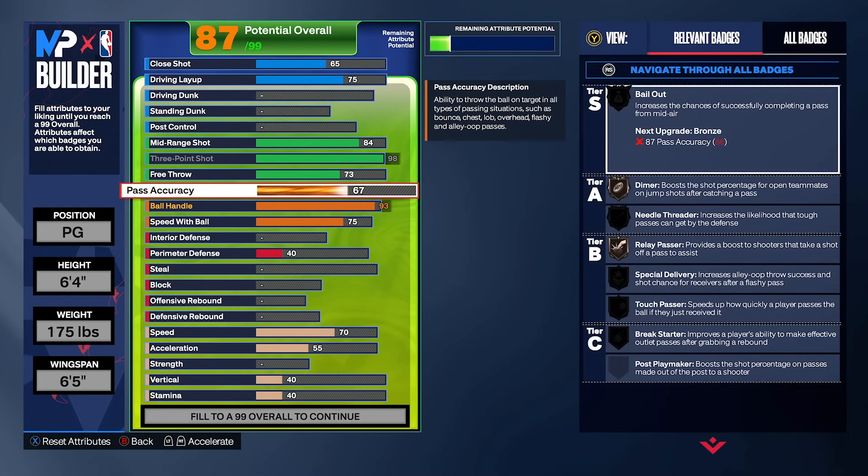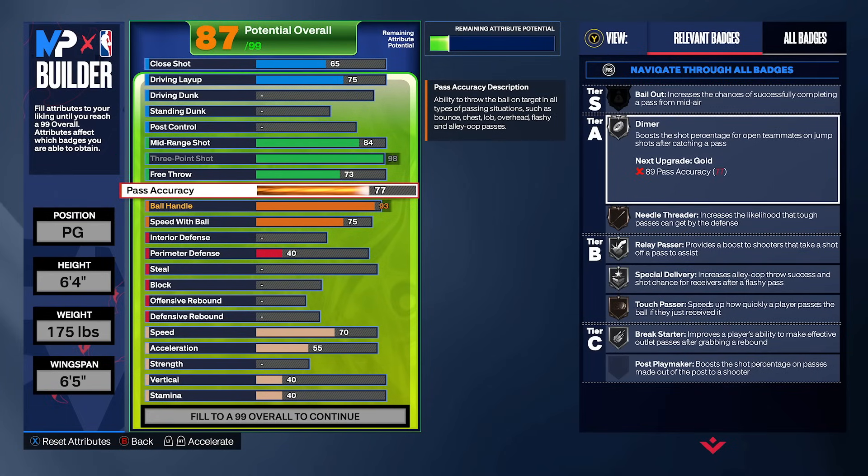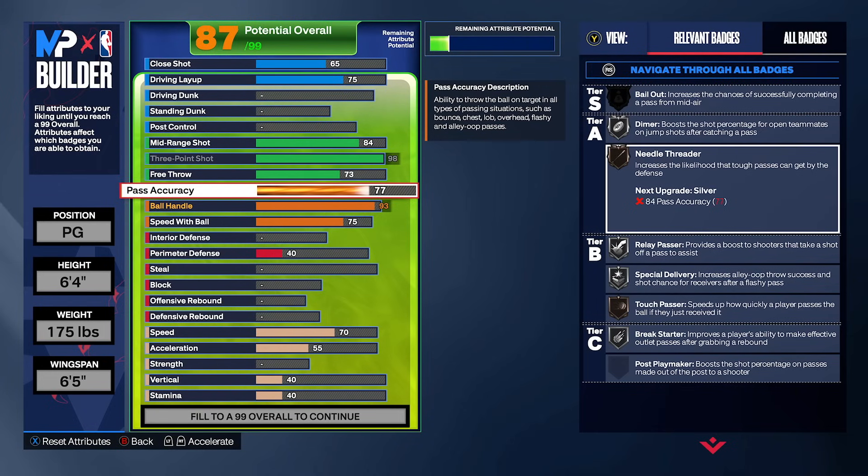Because we're playing competitive Pro-Am, our pass accuracy is going to be 77 for Bronze Needle Threader. You do not need to go higher than a 77 pass accuracy if you're worried about pass speed — there is virtually no difference between a 77 and an 85 pass accuracy. With Bronze Needle Threader, when I throw dots in Pro-Am, the defender gets stunned so often it's kind of ridiculous. On every single build I've made this year, I've had a 77 pass accuracy and had no issues.